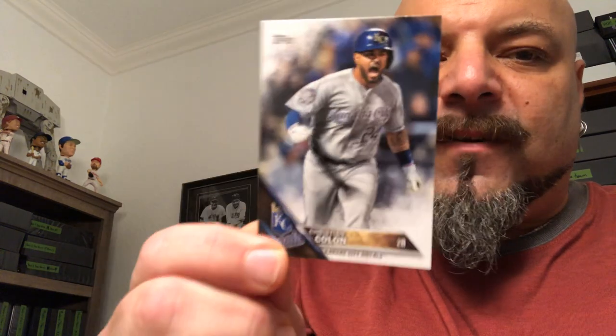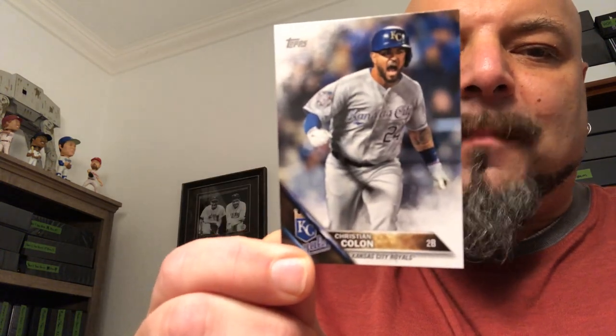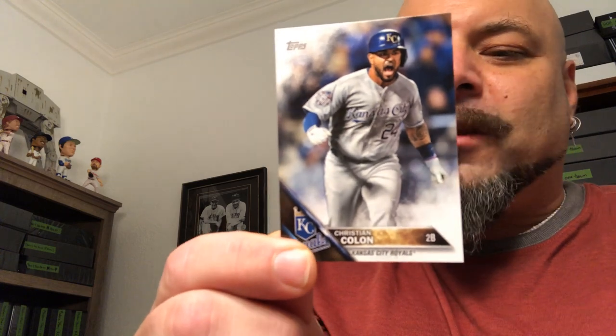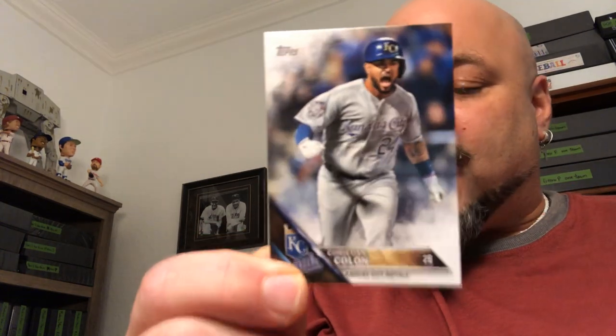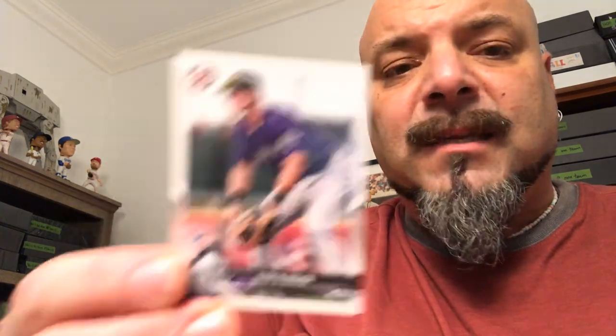These Fairfield packs are very famous for 16 Topps Kansas City Royals team sets — you're guaranteed to get one of those in every box, just so you know. And we got a Ryan McMahon rookie card from 2018 Bowman — I'm going to see if I need that one for the set.